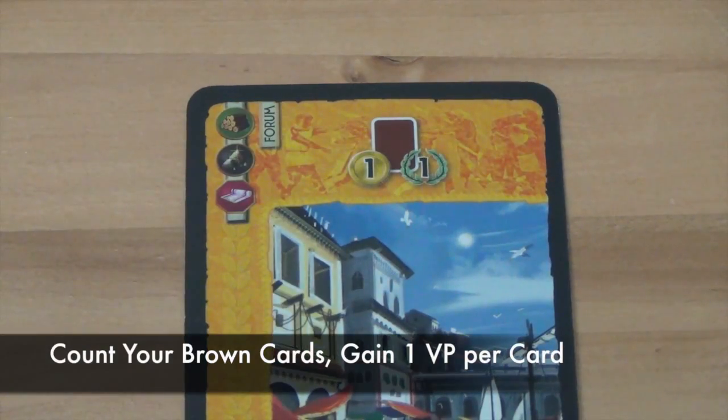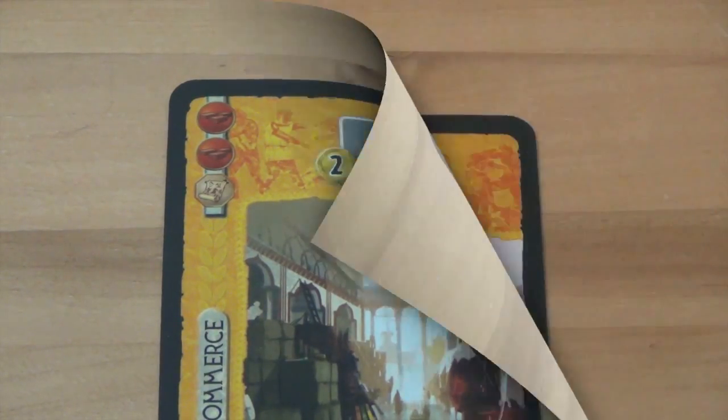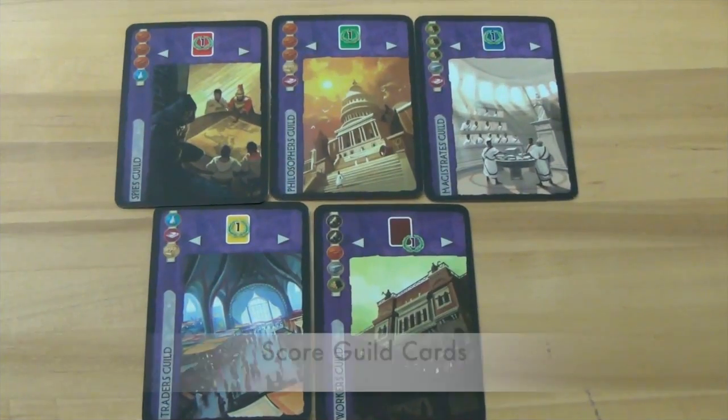For the brown card symbol, they count their brown cards and gain 1 point per brown card. For the grey card symbol, they count grey cards in their player area and gain 2 points per card. For the wonder stage symbol, a player counts the stages of their wonder they have built and gains 1 point per stage.